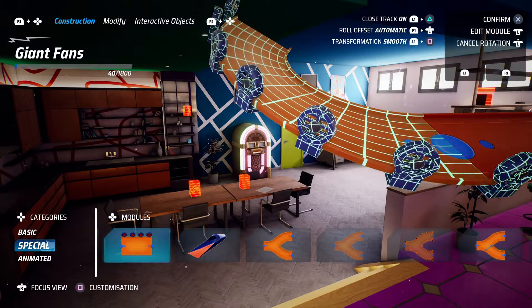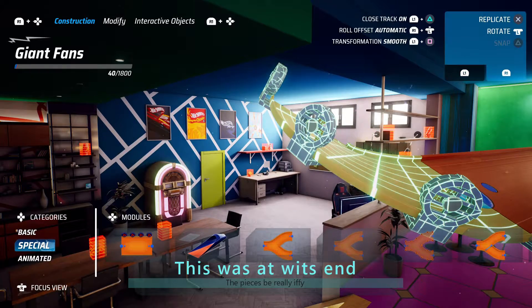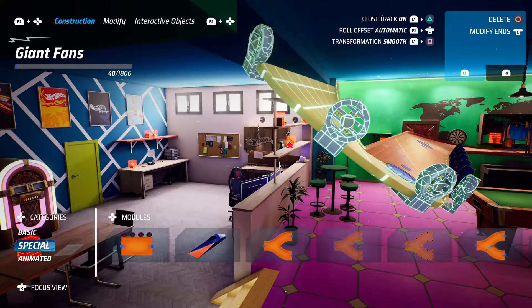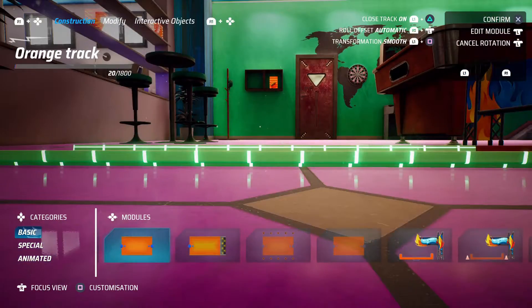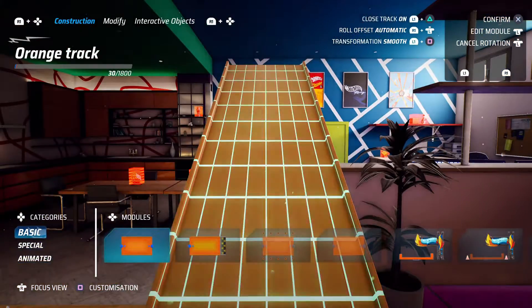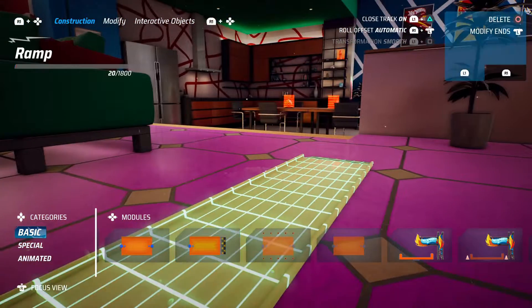We couldn't really execute what we wanted in the track editor — it was very frustrating and after an hour and a half of trying we gave up. But the track editor lets you manipulate track pieces into your own design. You start by placing a basic piece that can be pitched upwards, translated left and right, up and down, and twisted sideways. The pieces automatically connect so you don't have to worry too much about fiddling for the perfect balance. You start with the start line and must connect the track back to it — unless you're in circuit mode, which has a separate start and finish line.